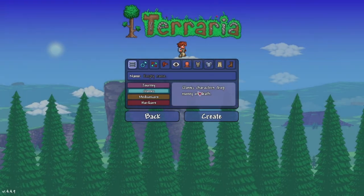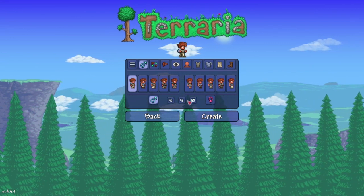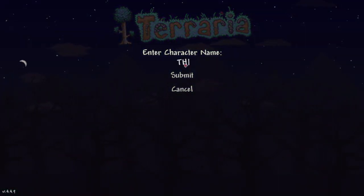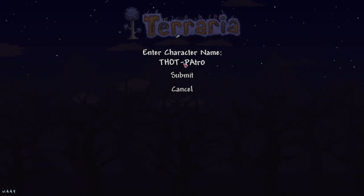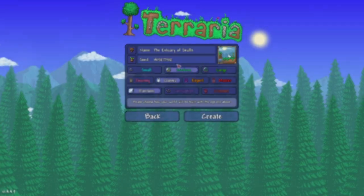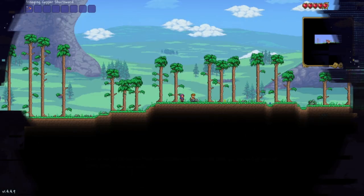Alrighty, let's start out with creating my character. Let's go on medium core mode — yeah, medium core, that sounds good. Let's go with my channel name, add that zero in there. We're gonna capitalize that, my bad. There we go. Let's go with medium classic — yeah, that all looks good. Estuary of Skulls, that sounds just fine to me. We're loading in, alrighty, and we're in.